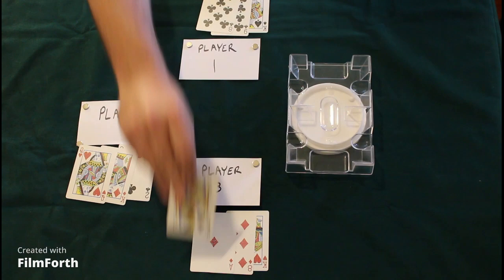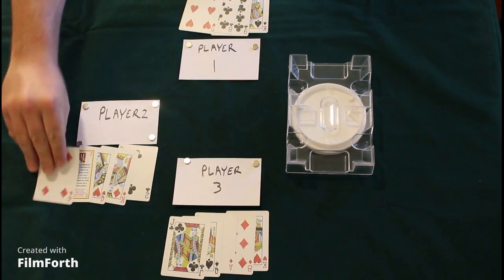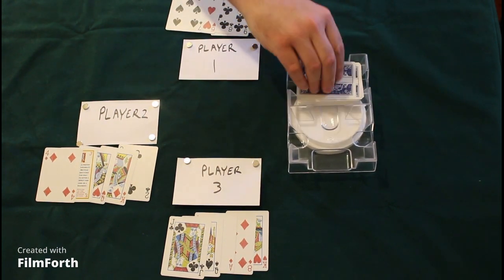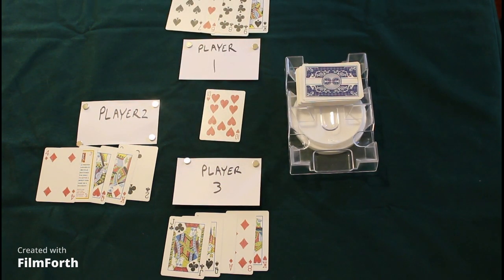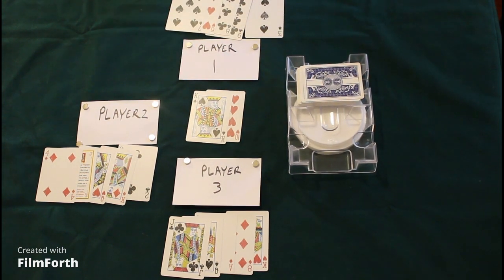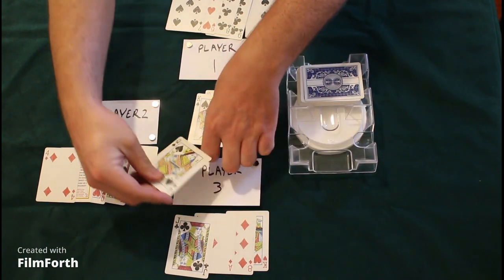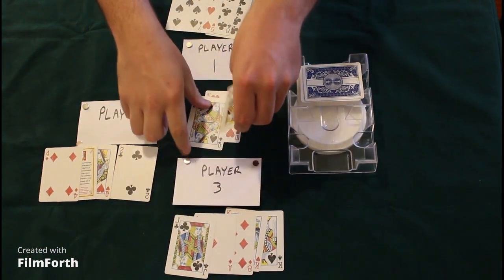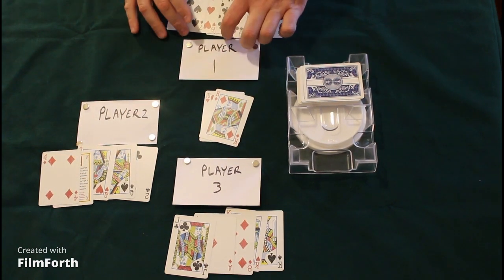Deal out five cards to each player. We are putting them face up so it is easier to understand what is going on — this is our first time playing. Normally, you would play with them face down. After the dealer deals five cards, he puts a card face up and has the first shot — he can either take that card or take the top of the draw pile. In this game, you want to always discard a card first before picking up the next one, because nobody knows whether or not you had that card previously. So always discard first as a rule of thumb.